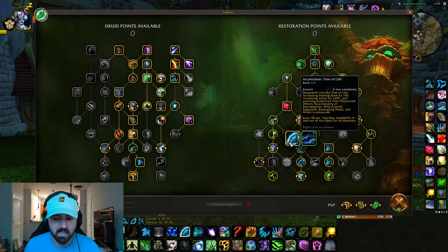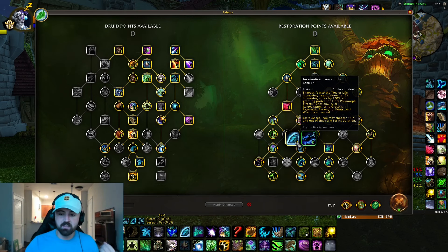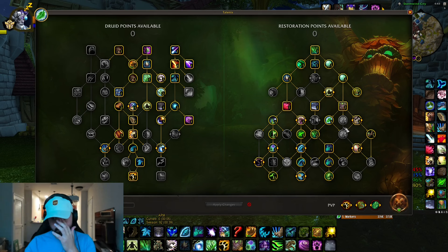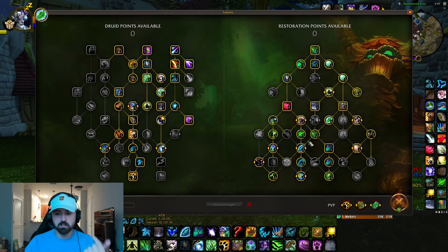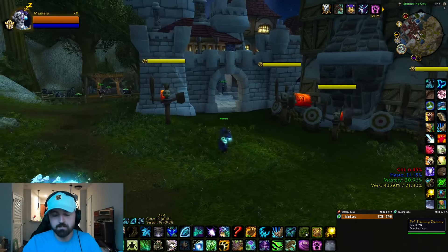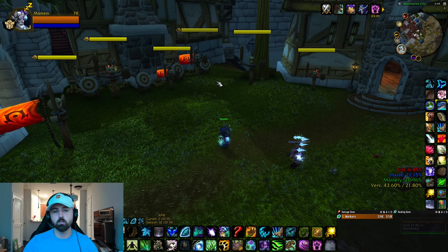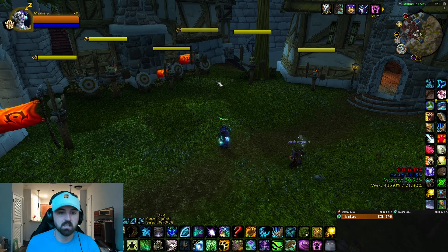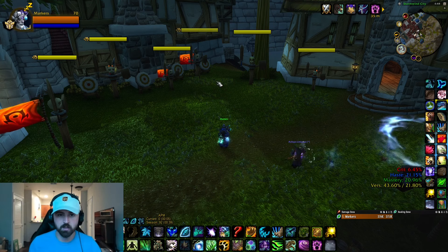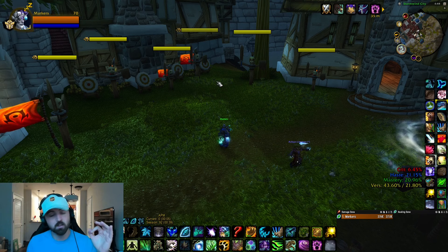In threes, no question - you play incarnation, not convoke. So master shapeshifter with incarnation or convoke depending on the scenario in twos. Now let's get into the gameplay. Twos versus threes is a big difference and you're going to have to experiment depending on the compositions you face. In 2v2 you're going to have a lot more opportunity to do damage and put off full rotations - it's going to feel very nice and fun.